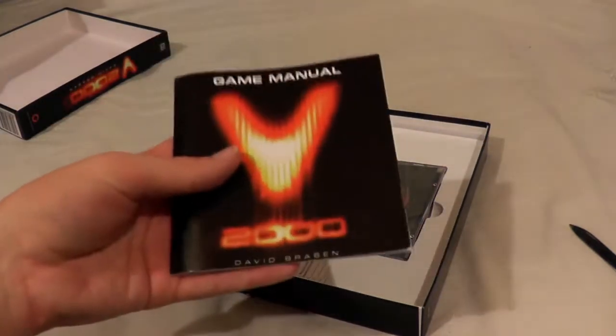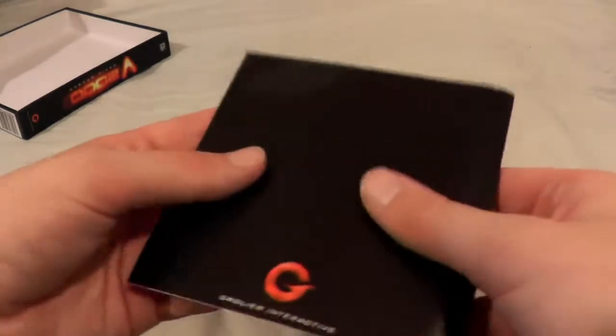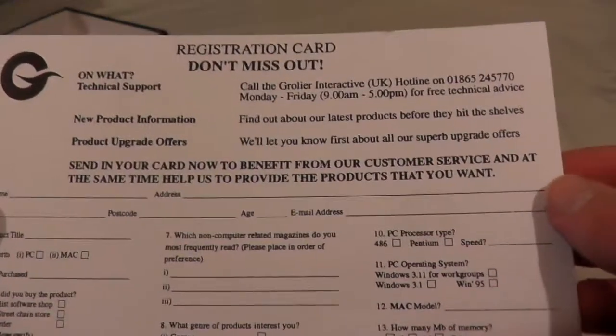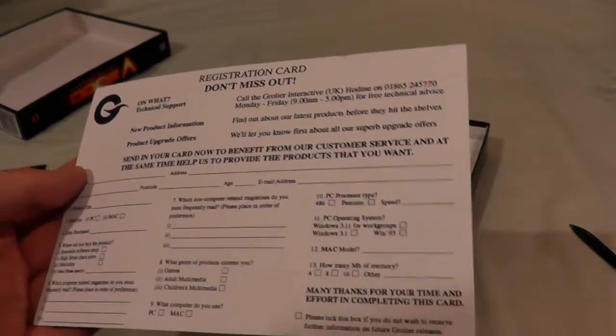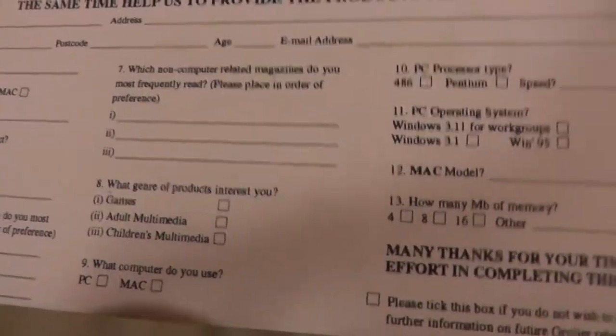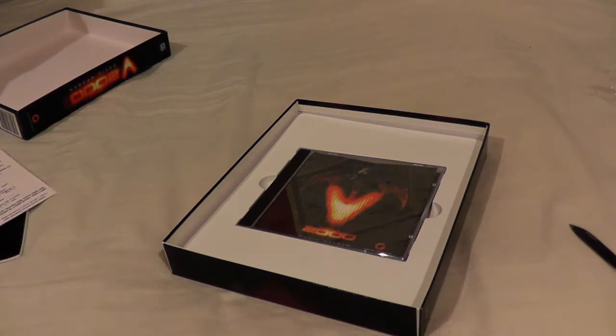Okay, we've got the world's tiniest game manual. Quite why they didn't put it in the dual cases is beyond me. Oh, it's got that sort of grainy feel to it. Lovely. So I've got the game manual — epilepsy warning. If you're epileptic, don't play this game. I can tell you exclusively that this game plays a little bit like a 3D version of Defender, not unlike that Defender game on PS2 which I have. Registration card — don't miss out. I imagine this is quite out of date by now; I won't be able to register it. Which non-computer-related magazines do you most frequently read? What genre of products interests you? Games, adult multimedia, and children's multimedia. What computer do you use? PC? Mac model — I don't have a Mac. Unfortunately I would like an iMac G3, in case you're wondering, because they're pretty cool.